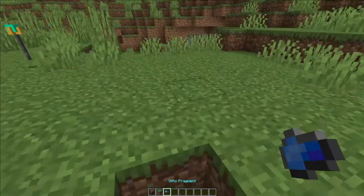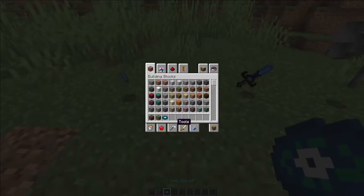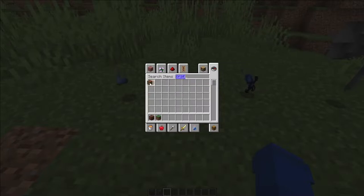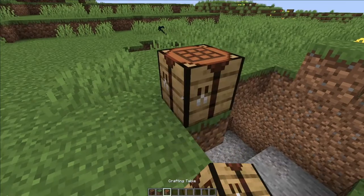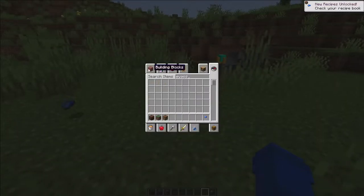The Vito fragments - this is for crafting recipes. You can craft that by putting the disc in the crafting table. It's basically like an iron ingot, so one disc is one fragment.